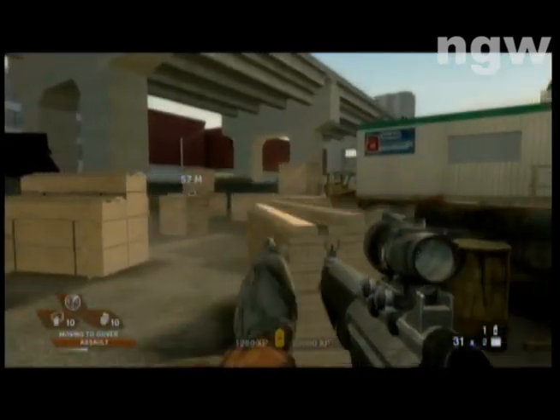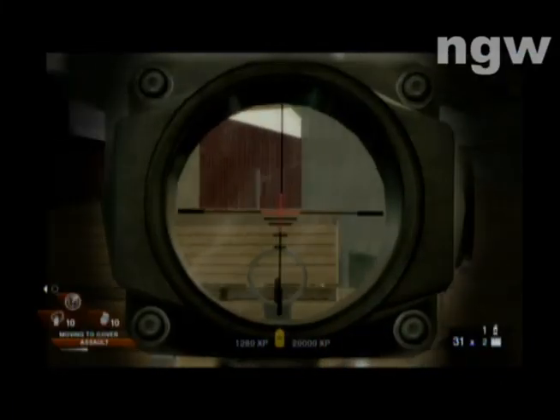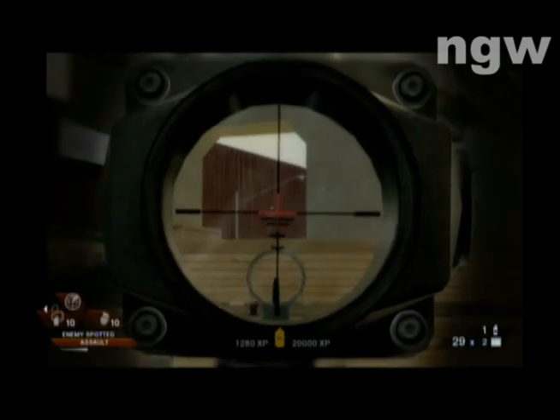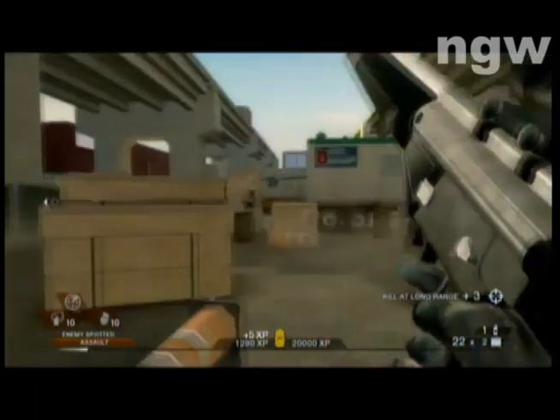I catch the sniper spawning here because I know exactly where he is and where to watch. He's usually on top of that building right there — I saw him spawn right there. I had my teammates move forward and they triggered the enemies to spawn.